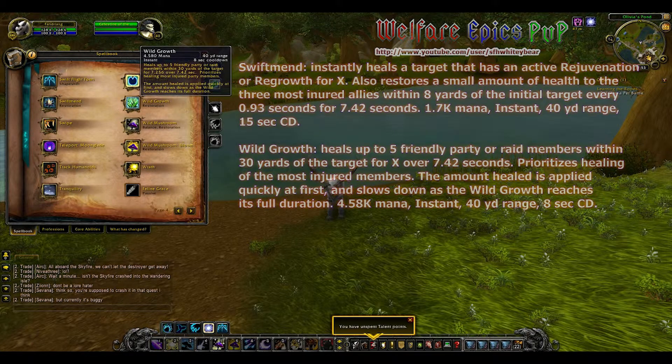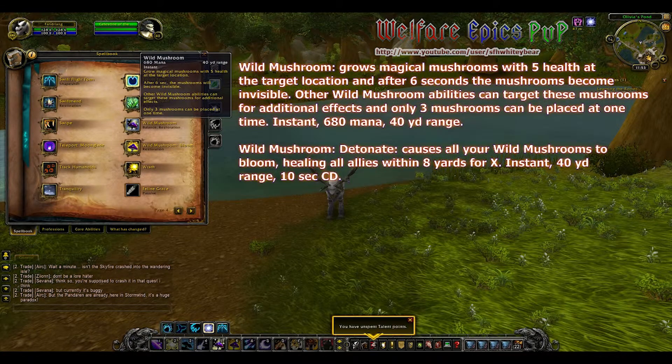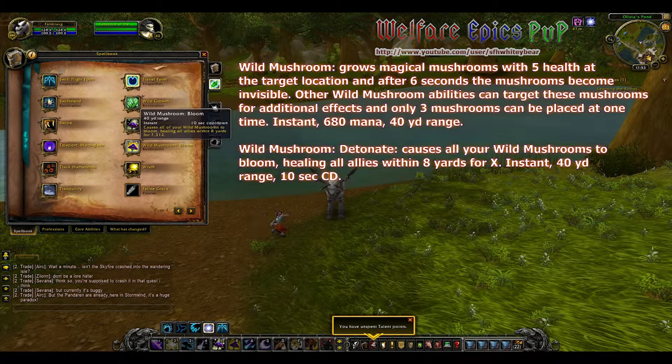The amount healed is applied quickly at first and slows as Wild Growth comes to full duration. Wild Mushroom grows magical mushrooms with 5 health at the target location, and after 6 seconds the mushrooms become invisible. Other Wild Mushroom abilities can target these mushrooms for additional effect, and only 3 can be placed at one time. Your Detonate causes all your Wild Mushrooms to bloom, healing all allies within 8 yards for X.